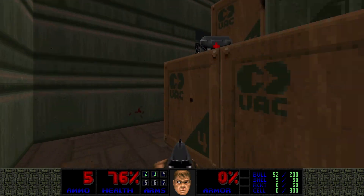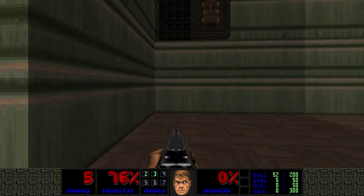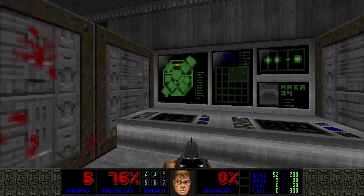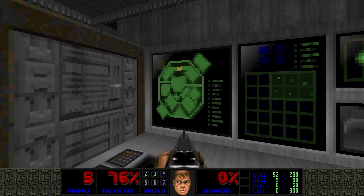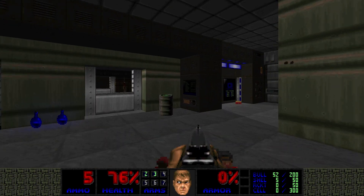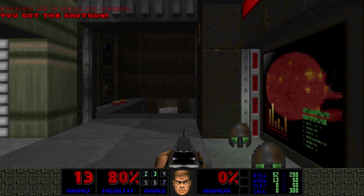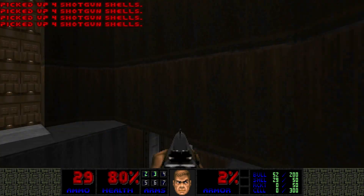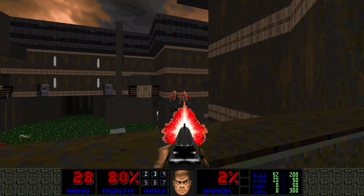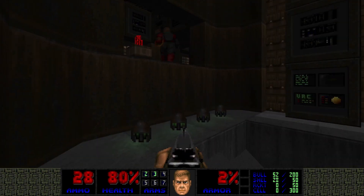Interesting. There's a berserk on top of that crate, and there's like a little window over there. I wonder if I hit the console if anything happens. A lift has lowered somewhere — I can hear a lift going up and down. Look at this beautiful outdoor area, filled with nukage though. Very dangerous. Red key up there.